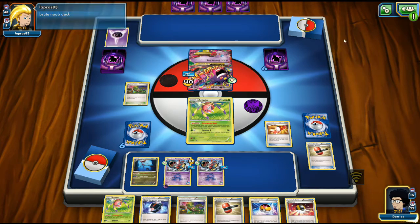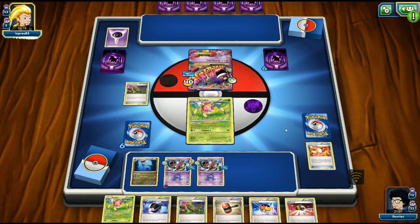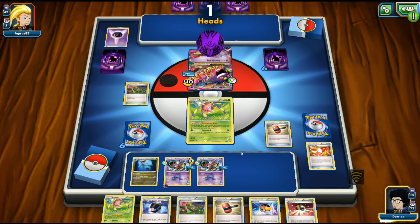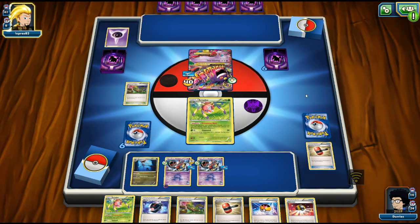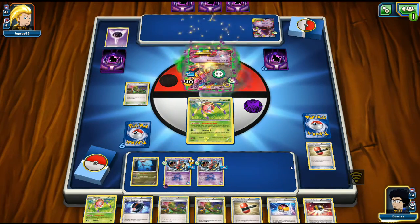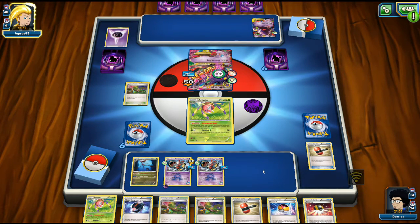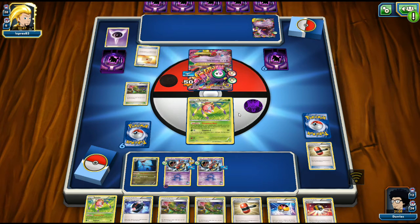My opponent comments 'brute noob deck' - well, this noob deck is owning you, brother. We see another energy attachment and just keep discarding with Crushing Hammers. Another Gengar comes into play. We definitely need that energy. I keep forgetting to use Poisonous Nest - pretty dumb of me. I could have been using Poisonous Nest this whole time while my opponent kept attaching to the active.